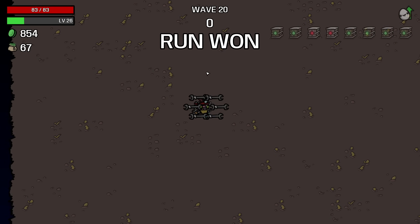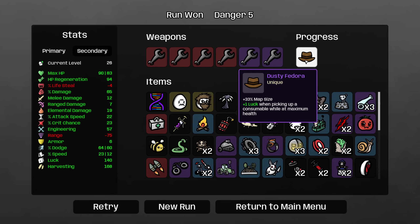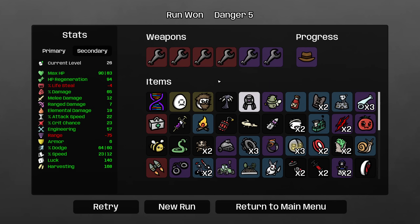With 27 seconds left we manage to pick it up and get the Dusty Fedora — plus one luck when picking up a consumable while at maximum health. That is an insane item. Increased map size makes it harder to trigger, but if you pick up a consumable while at max health you get bonus luck. Obviously for characters like the Explorer this would be a ridiculous item. Dusty Fedora is a cool item — I think probably too powerful for the item design, which is a feature of the GMO modded items in general; they're a little too strong. But very cool. You don't play this mod unless you're interested in wild and crazy things happening — this mod is intended to make insane game situations and it does that very well.